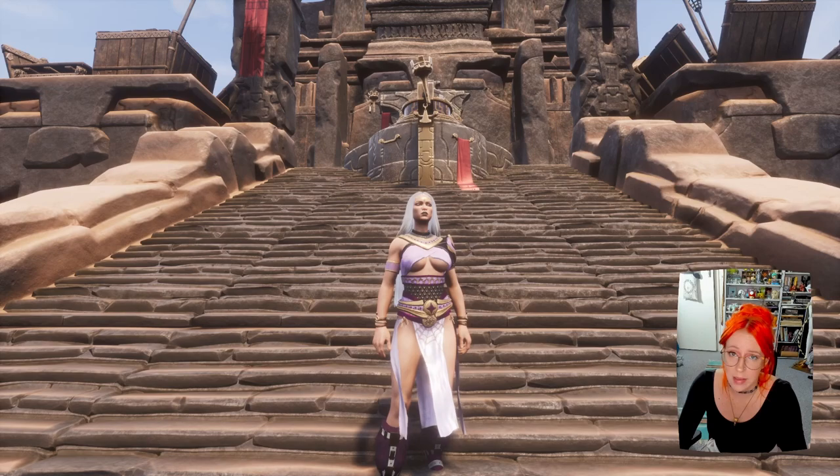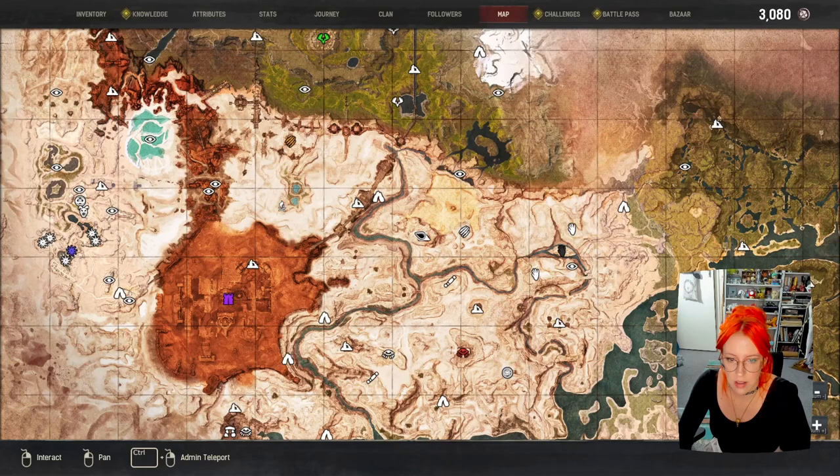Mechamosis Spire used to just be the place you came to learn Set, but in Age of Sorcery — I think it was season three — we got some updates to this location that punched everything up.